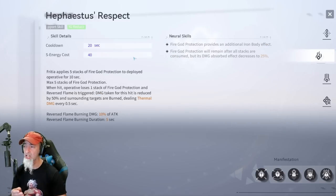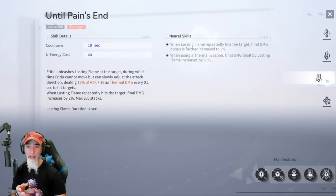As a support, Fredia applies five stacks of Fire God Protection to the deployed operator for 10 seconds. When hit, the operative loses one stack and Reserve Flame is triggered, reducing damage taken by 50% and burning surrounding targets for thermal damage every 0.5 seconds. When leveled up, Fire God Protection provides an additional Iron Body effect, which likely means invulnerability — making your characters significantly tankier during her QTE.